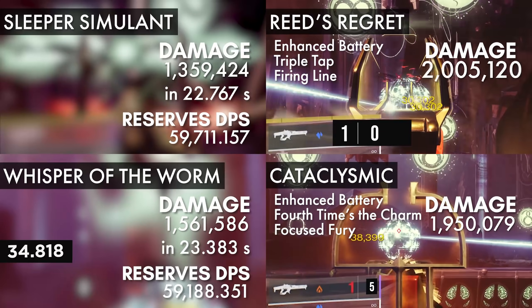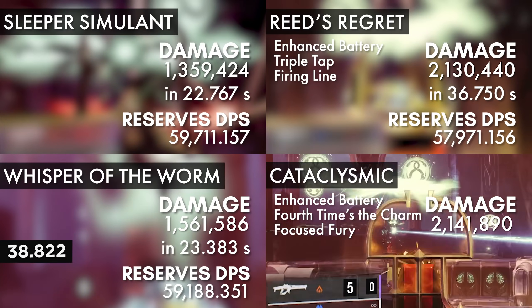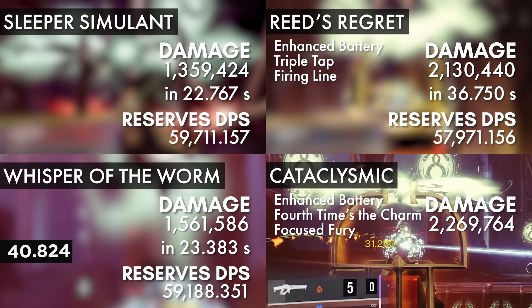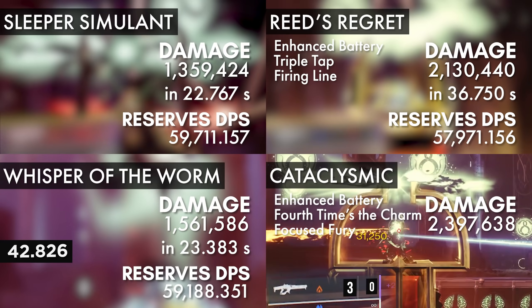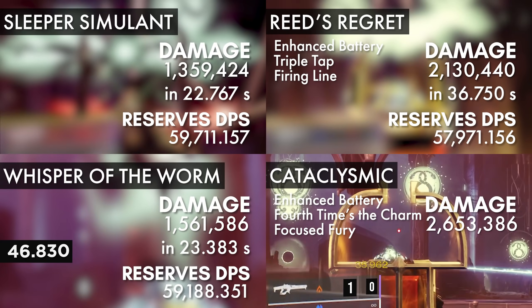Another thing I want to mention is Font of Might. In my opinion, it's easiest to power up the Reed's Regret because all you need is a mod called Supreme Wellmaker, but for the solar weapons, you will most likely need enemies nearby to generate solar wells. I didn't include Font of Might in my testing because it varies a lot depending on your situation.